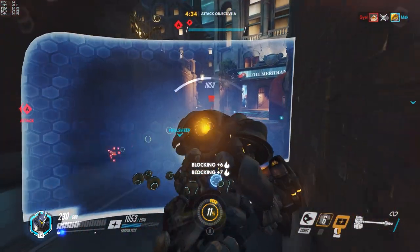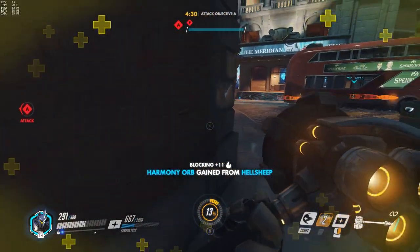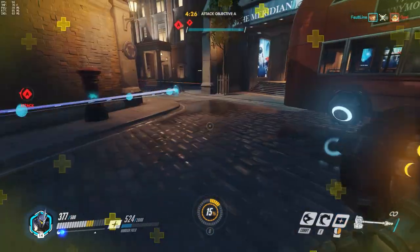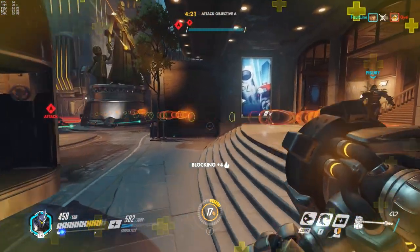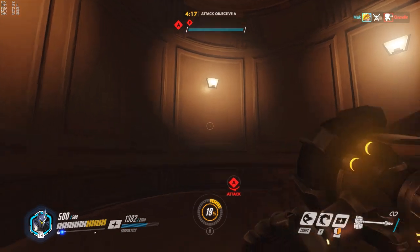When you disengage the shield, it starts to rapidly recharge. If you look in the bottom left of the screen you can see the barrier field health — it's like 524. It's getting low, so I've turned it off. You see it rapidly recharge? If the shield gets destroyed, it takes longer to recharge, and obviously that's bad.